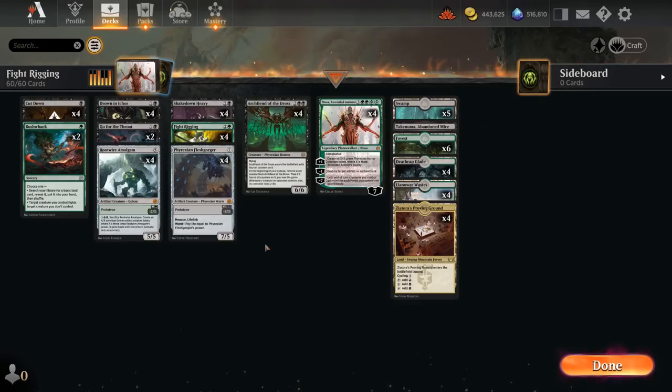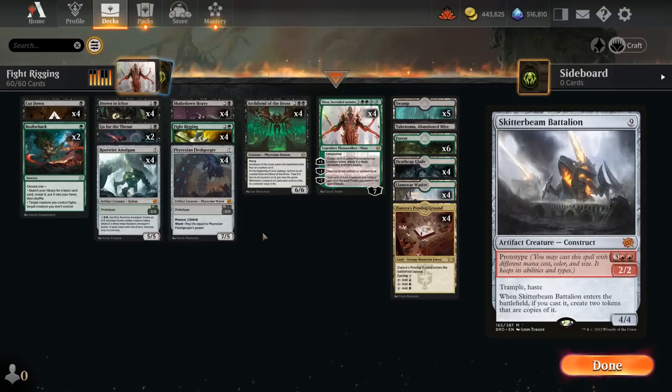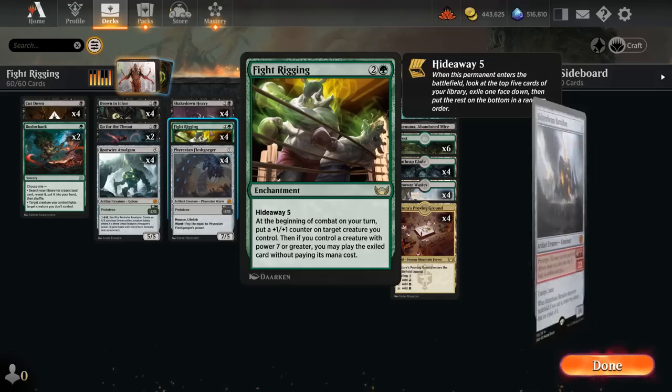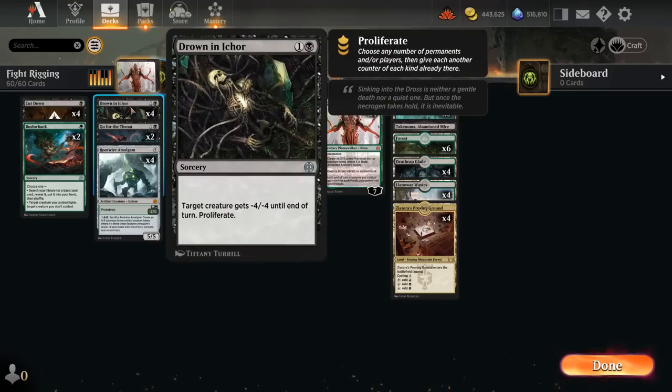We're not playing some of the more exciting finishers — could play the new Tyrranax Rex as a haste creature to cast for free with Fight Rigging. We're also not playing some other prototype creatures like Skitter Beam Battalion, which featured in the Jund Fight Rigging deck before. So it's definitely less reliant on Fight Rigging, and we don't have those awkward hands with a bunch of expensive cards we cannot cast — at least in this list, still quite manageable at five mana.